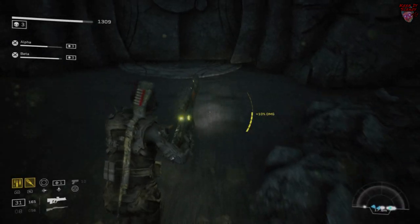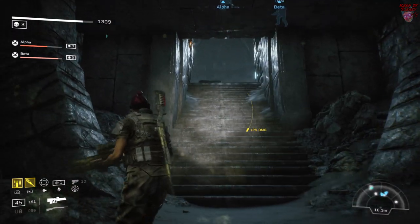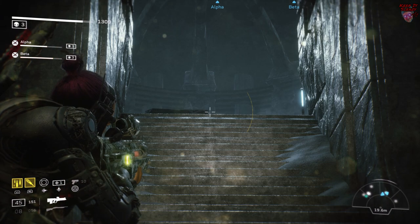If you like some stinky cheddar cheese, in the first fight of Giants of the Earth Evacuation run down these stairs and let the synths and Xenos fight amongst themselves.